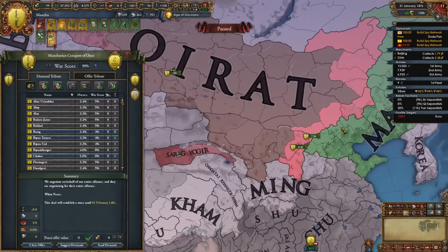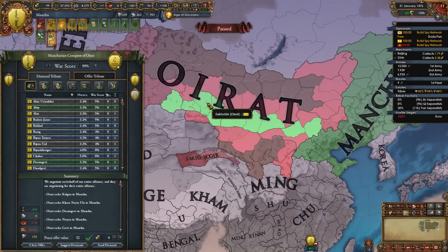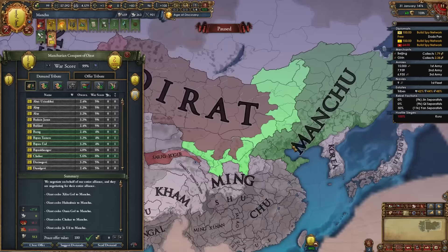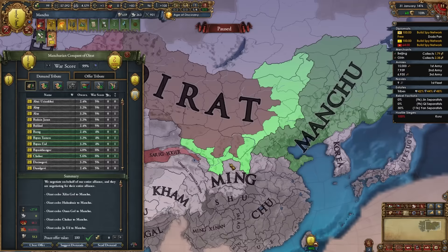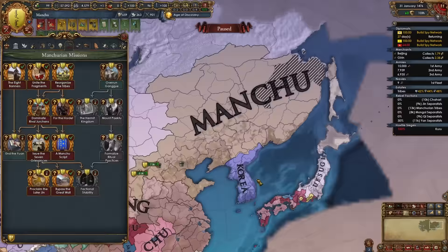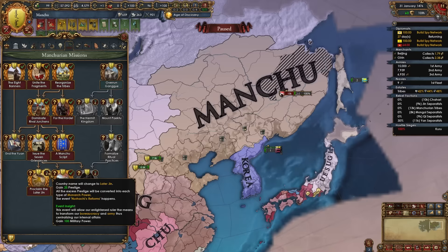Coalitions aren't a problem while fighting these three main nations and the initial Jurchen tribes. Take as much as you can along the border region. If you're very aggressive you can snake all the way through to reach Europe faster and fight the European-ish hordes, but for normal gameplay just take whatever is close. Focus on Shillingol as well. My war with Oirat is done — take as much as you can.